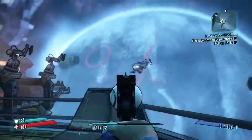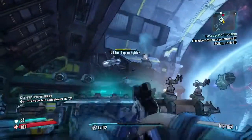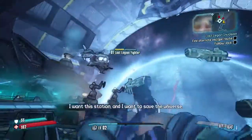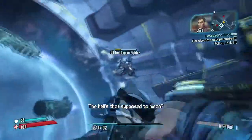That friggin jamming signal is somewhere down on that cracked rock messing up all the cool security stuff up here. Son of a taint! What the hell are you attacking us, you dicks? I want this station and I want to save the universe. What the hell is that supposed to mean?